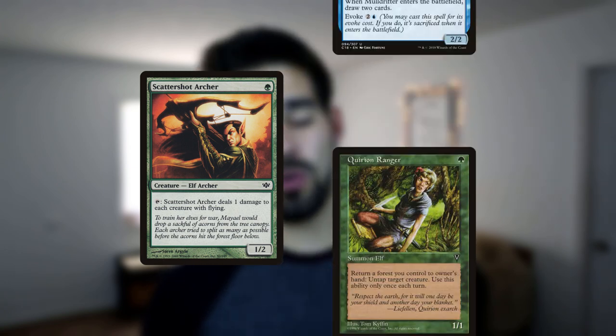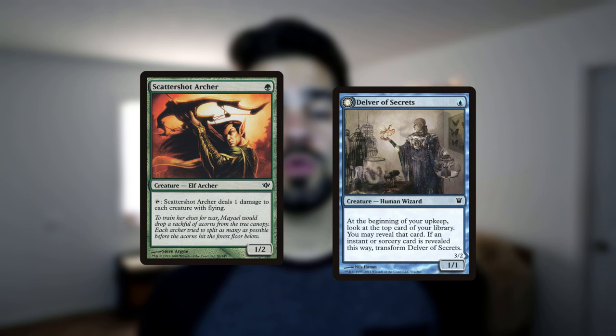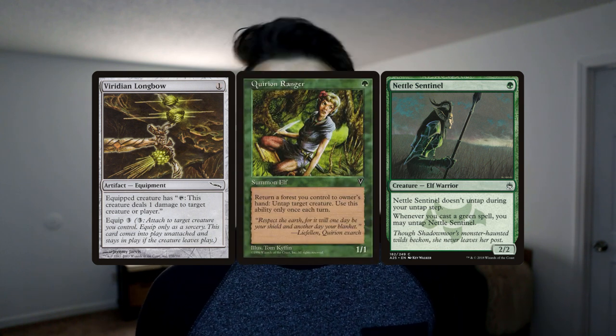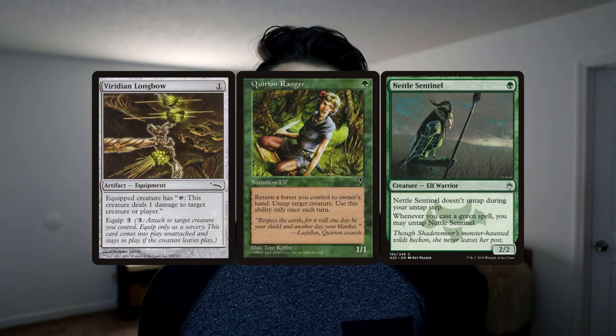2 copies of Scattershot Archer will wreck Faerie decks, and untapping them with Quirion Ranger can even remove Mulldrifters, Glint Hawks, and Delvers. 2 copies of Weather the Storm work great as anti-burn cards. And for those grindier matchups against decks with lots of fog effects, you might have to bring out 2 copies of Viridian Longbow. Plant one on a Nettle Sentinel with a Quirion Ranger on the field, and every green spell and land you bounce is 1 damage to the face. You'll find the decklist in the description, and if you use that affiliate link to buy any cards, you'll be supporting the channel at no extra cost.